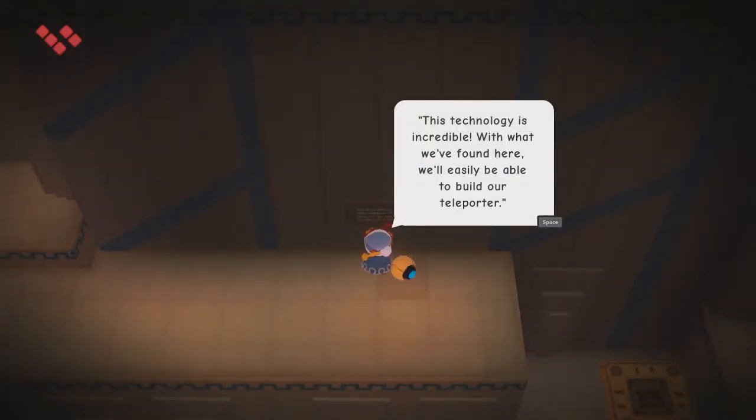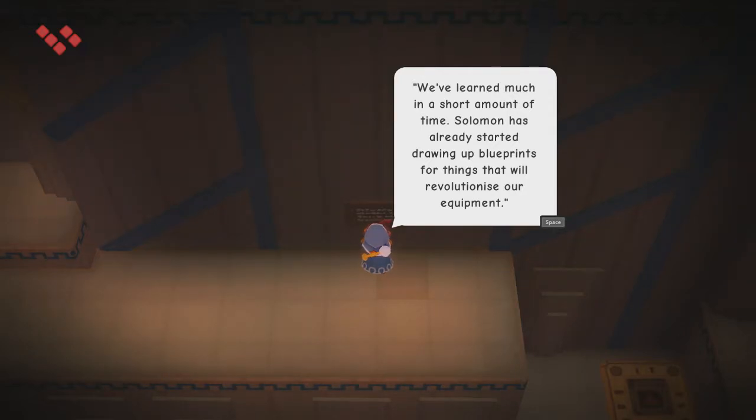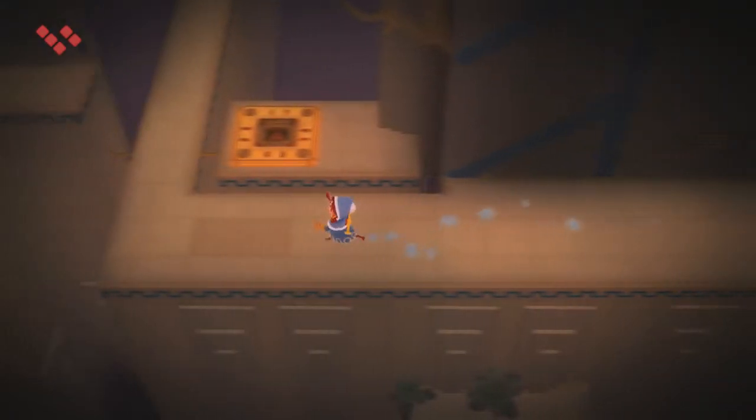Tesla staff is OP. Reading a note: 'This technology is incredible. With what we found here, we'll easily be able to build our teleporter. Solomon has already started drawing up blueprints for things that will revolutionize our equipment. Never realized how much of our technology came from this place — it's not mentioned in the teachings.' Even all the optional scrolls didn't really mention where they got their technology from. I always assumed the Tesla Mancers invented most of it. The only hint we have is that one optional scroll showing they got the Gyarix orb from some western continent.